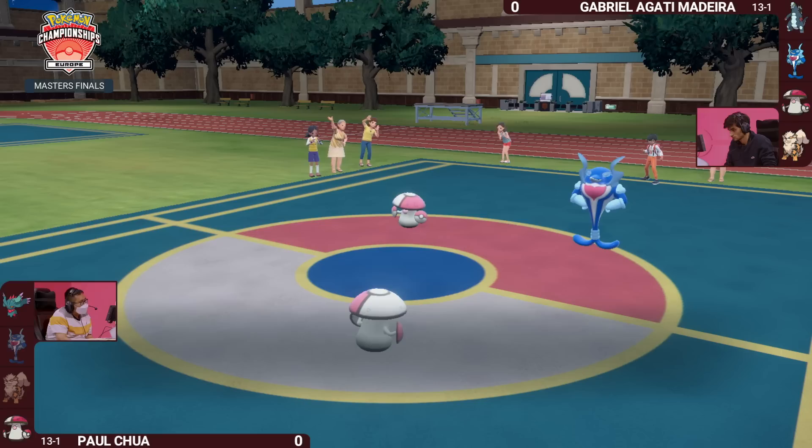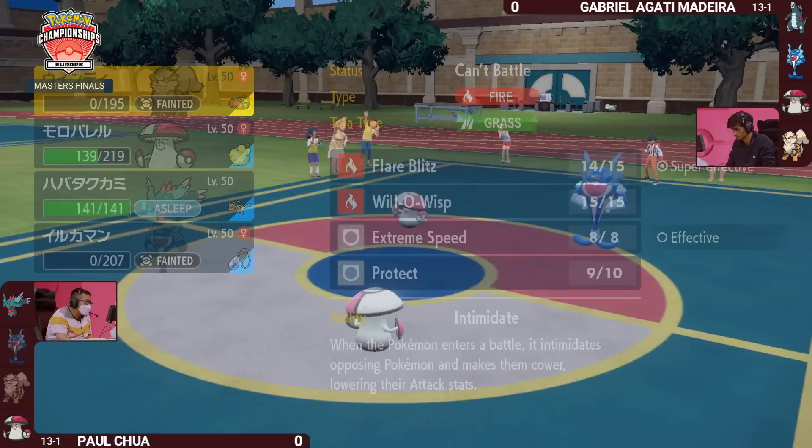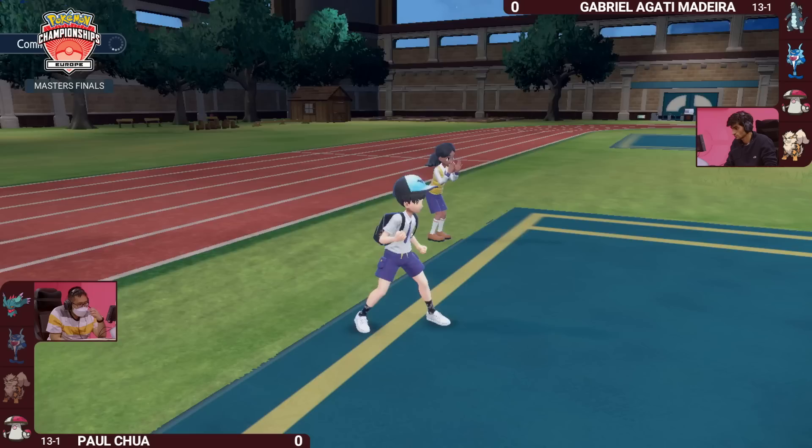Intimidate or not, there's a reason why Palafin can win these internationals. The Spore going down into the opposing Amoongus is obviously not going to affect it, but the Spore onto the Palafin will put it to sleep. Getting that critical knockout does give Gabriella the Pokemon advantage, especially when you look at that Fluttermane being Paul's final Pokemon in the back.